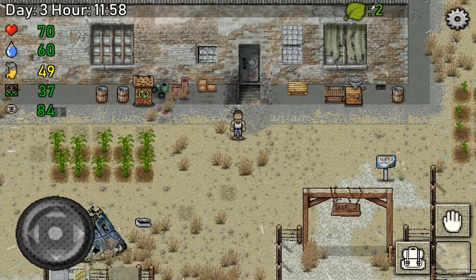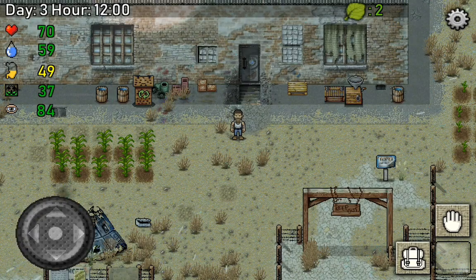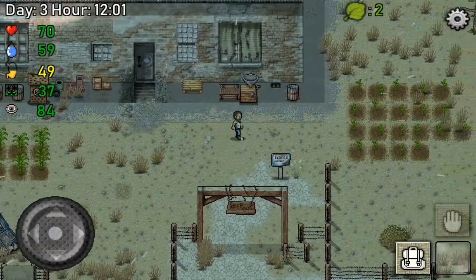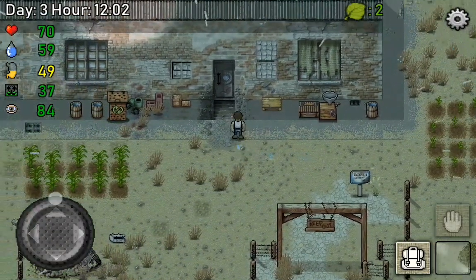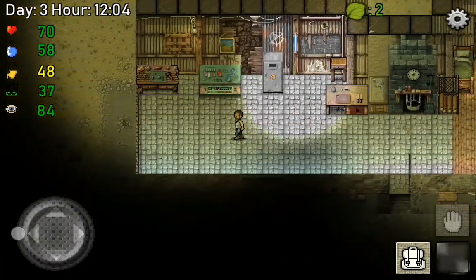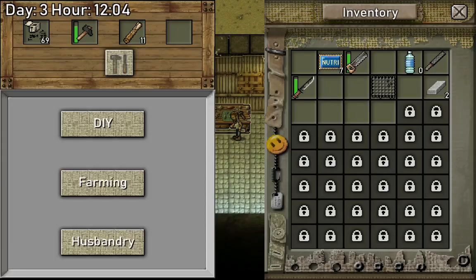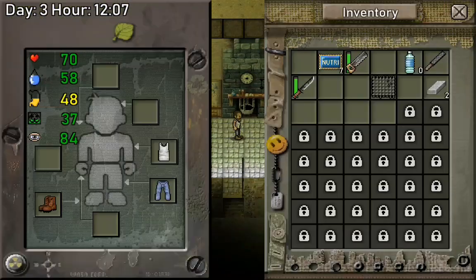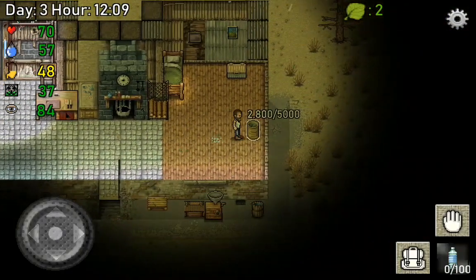Hey guys, my name is King C and welcome back to another episode of Let's Play Green Project. In this episode I want to try and make a chest or two to clean up some inventory space. Let's see what we need - we actually only need planks, so let's get some planks. At the same time I want to make some thyme tea.